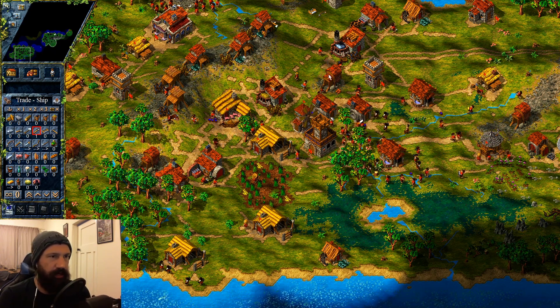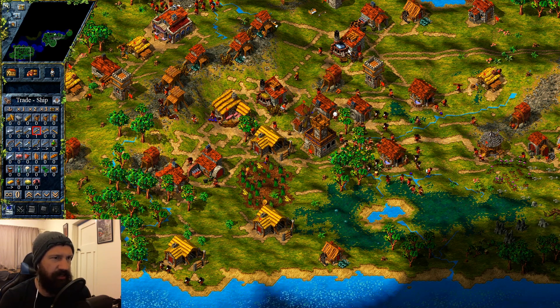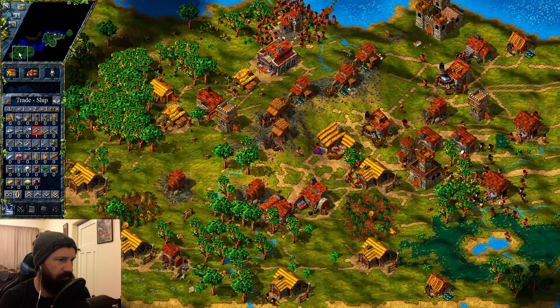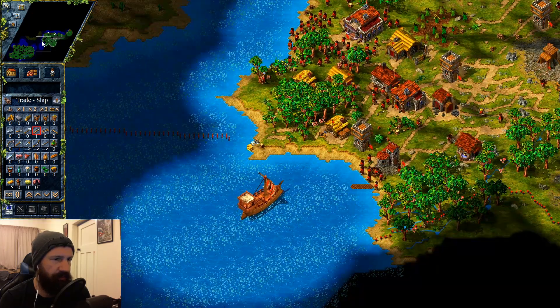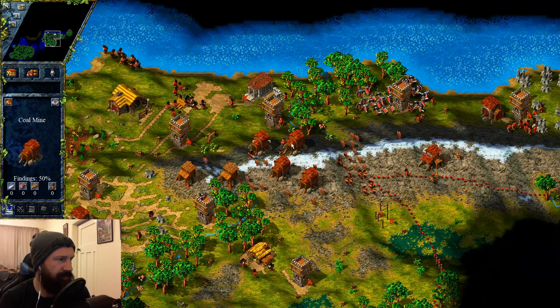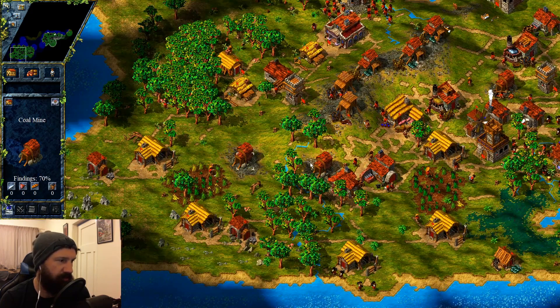But we can't really ramp things up until we're ensuring that these are getting what they need — which is not happening right now. They're not really getting a lot of coal, and that's probably stemming from these mines over here giving us a lot more coal than these ones, but these other ones are getting the food.